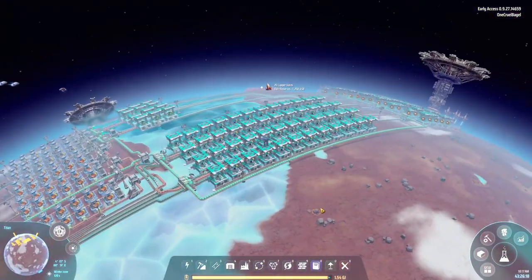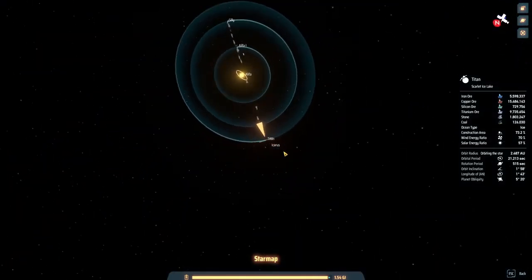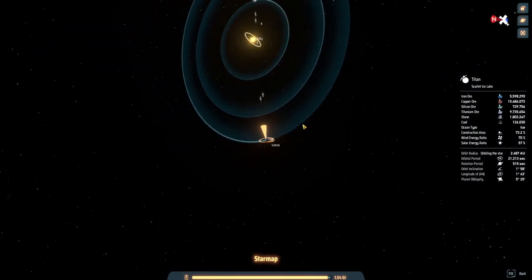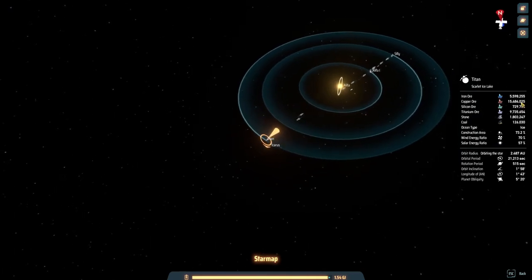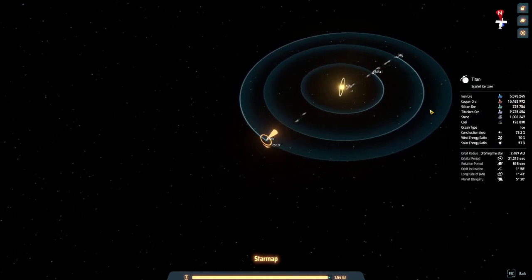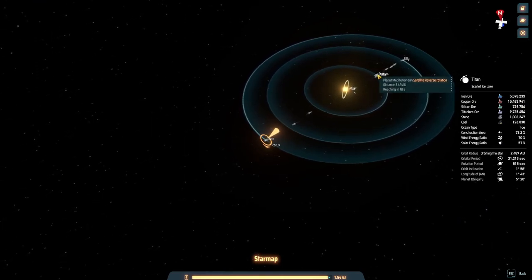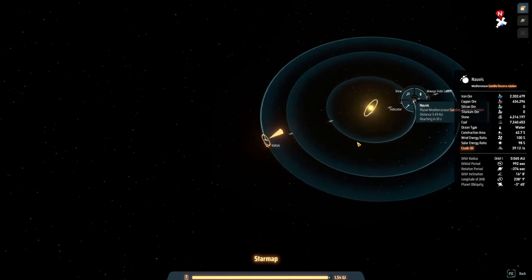So I've come off to this other planet — to Titan. Because Titan has an enormous quantity of copper on it. If you look over here we can see 15 and a half million copper. Processors are really, really copper intensive for production, and over on Norvis I'm down to less than a million copper ore. So I decided it would be a good idea to come over here and start doing my building on this planet.